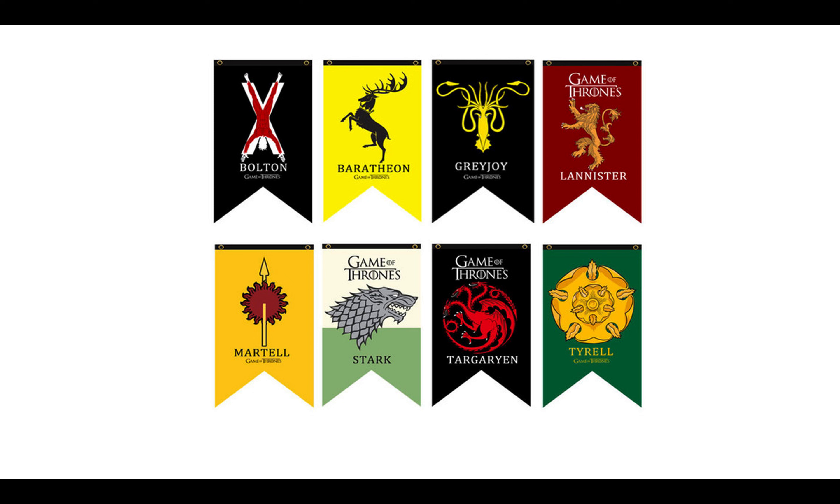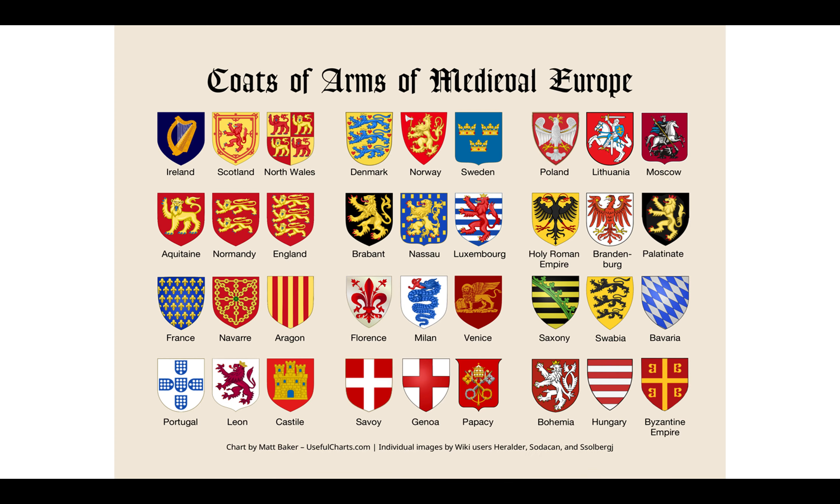Game of Thrones fans will remember some of the different house emblems from the series, which relate to coats of arms of medieval Europe. You can see these for different kingdoms, duchies, principalities, and countries and regions of Europe dating back centuries, with different colors, symbols, animals, and other symbology from different castle arrangements and geometries.